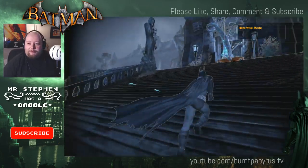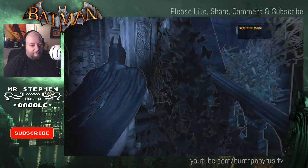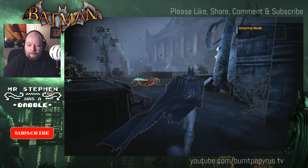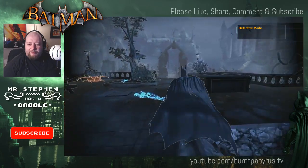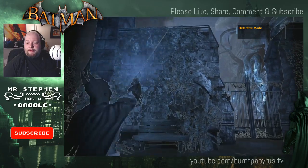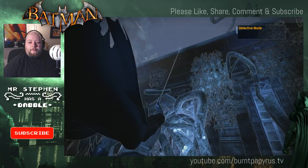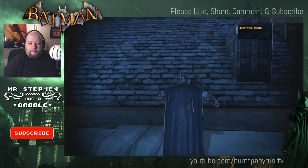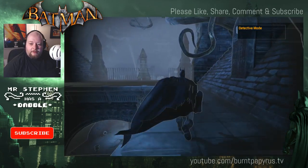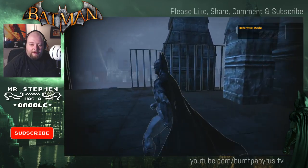I'm going to say I'm exploring the world, but what's really happening is that I can't play this game. Is that plant in front of the door? So I've got to go round somehow. I know it was round here — I remember it being round here. You can't go over the roof like that. This is where Batman starts to become a bit slow as a game — there's a Riddler trophy over there.